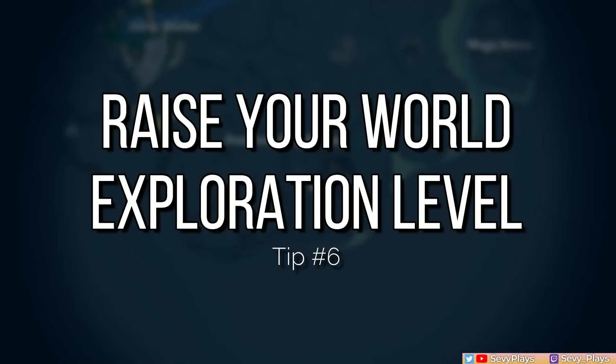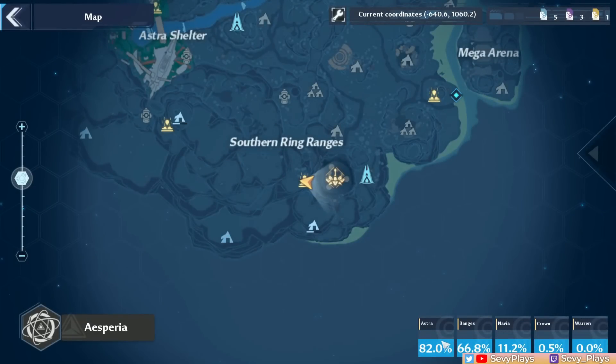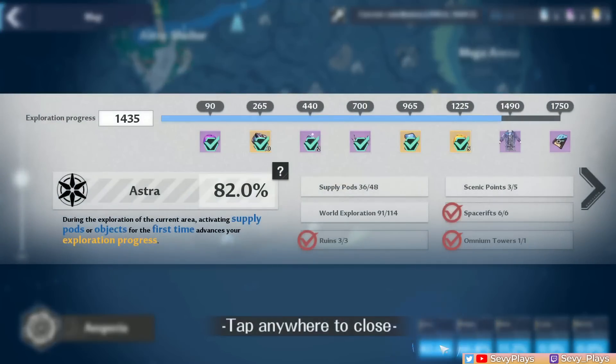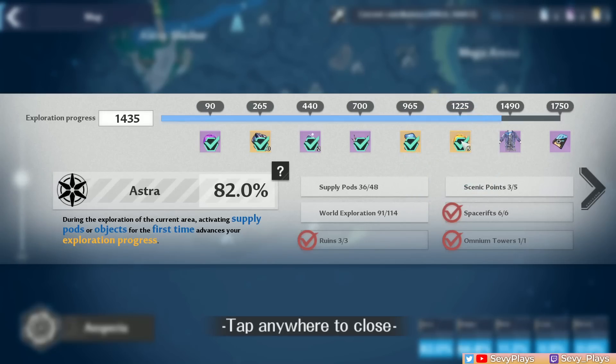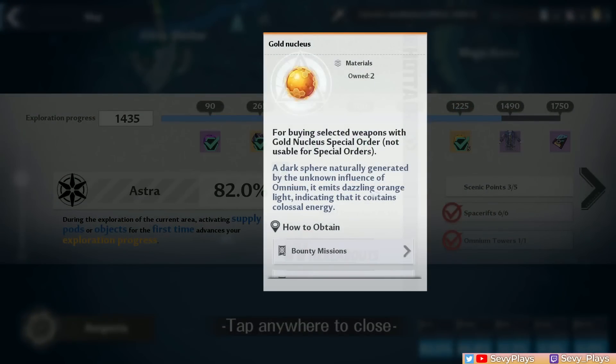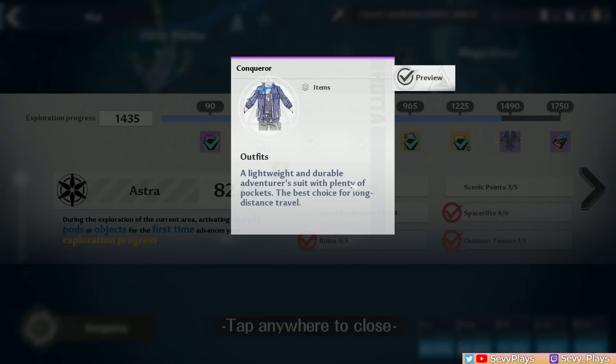Number 6 is to get rewards by raising your exploration level. Going to the map and clicking an area at the bottom, you can see the different rewards you can get from your exploration. The most important are the Mighty Mushroom, which increases your endurance limit, and after that the 5 Gold Nuclei, which you get to wish with. There's also a cool skin to unlock at the second-to-last milestone.